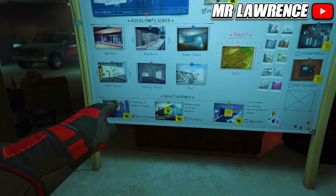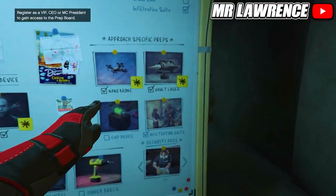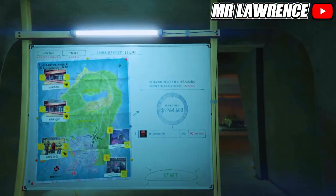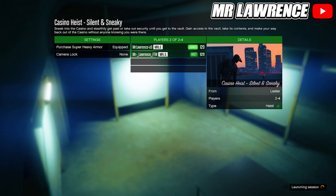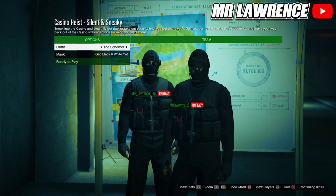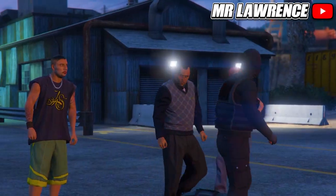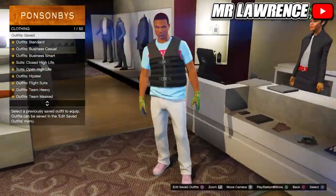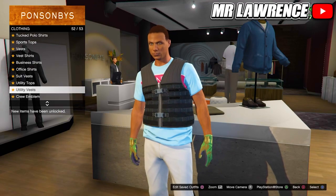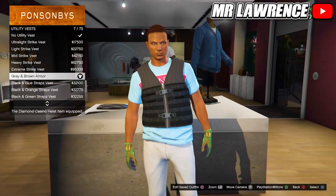You will need to complete the diamond casino heist final. Make sure it's the silent and sneaky approach and you will also need to complete the setup infiltration suits. Once you did that, start the heist — you can also join your friend's heist. All these options don't matter, so just select whatever you want and ready up. When you are here, select the schemer outfit, then ready up and complete the heist. Once you have completed it, make your way over to any clothing store. We will start with the blue and white gumbelt outfit. First go to the top section, then to utility vests and equip number 7. This vest is the component for the gumbelt and you can only unlock it if you complete the diamond casino heist with the requirements I showed.